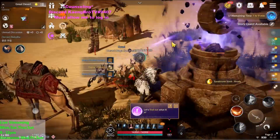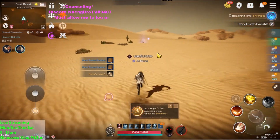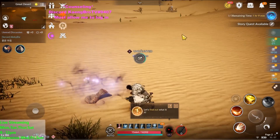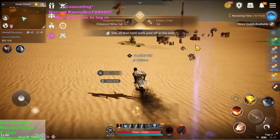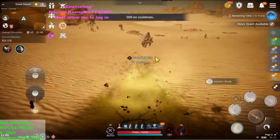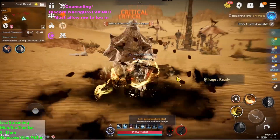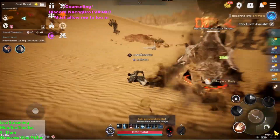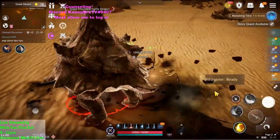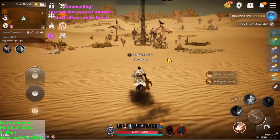But the good thing is no one steals your Altar — not many players come here. Another good thing is there are a lot of excavation things around here, so you can do both at the same time. Then from the first Altar, you go over this little hill. And when you see this dragon turtle, you can hunt it. You keep going and the second Altar is here.